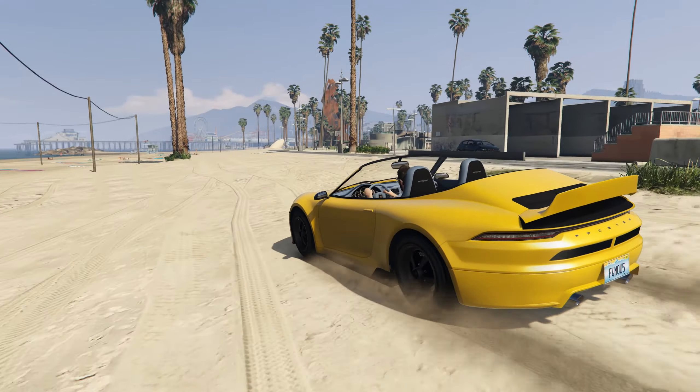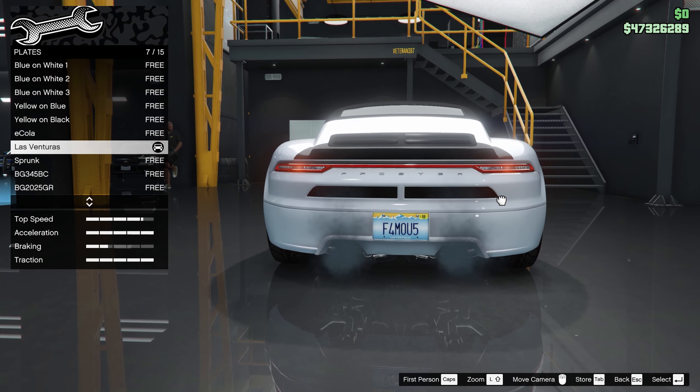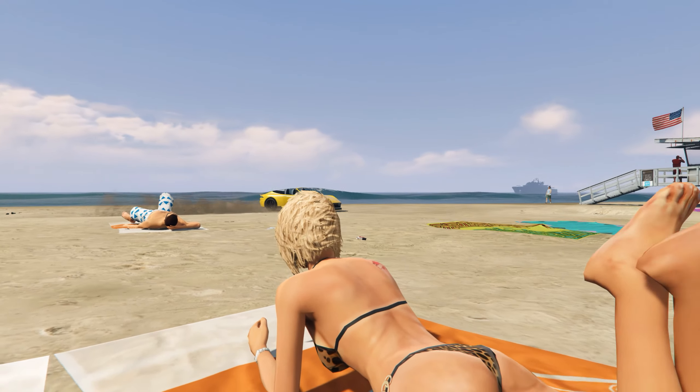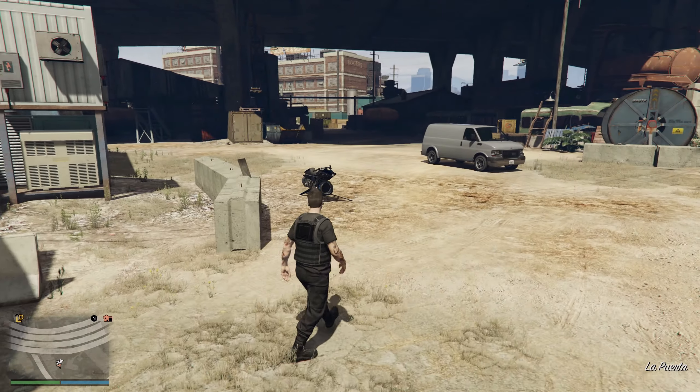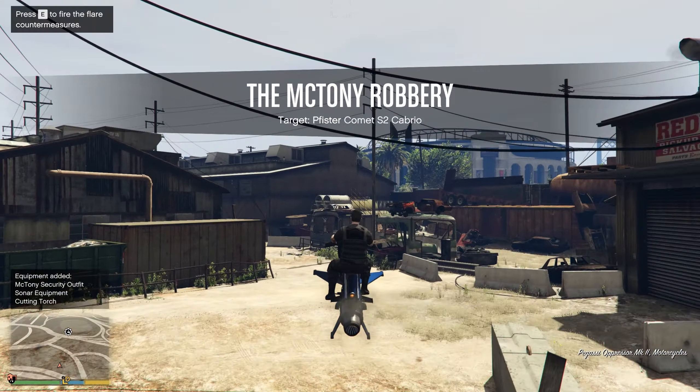Now this Pfister Comet Cabrio S2 is very unique, as I've already mentioned, because of its license plate. You'll be able to change the license plate letters, but if you cycle through all the other license plate styles you won't be able to get this one back — so don't change it, don't test that.